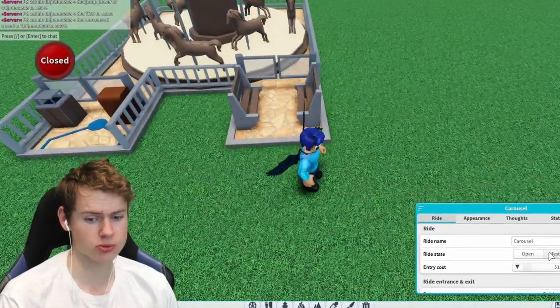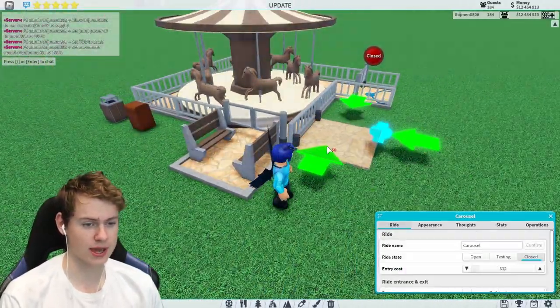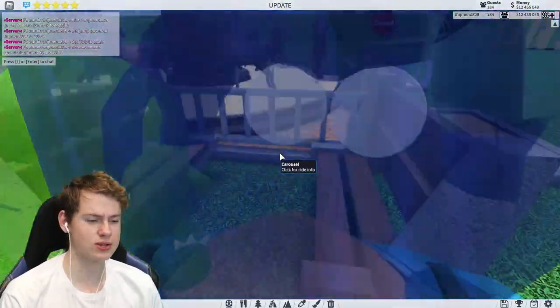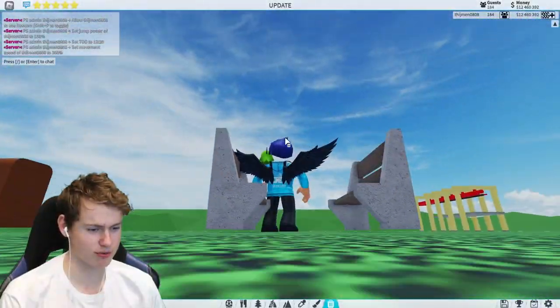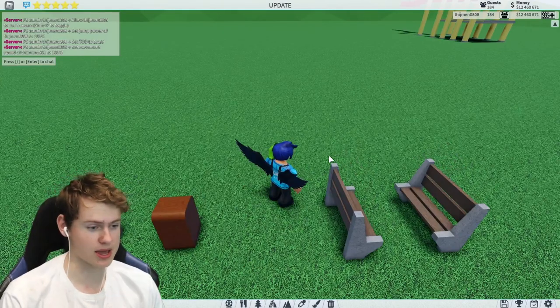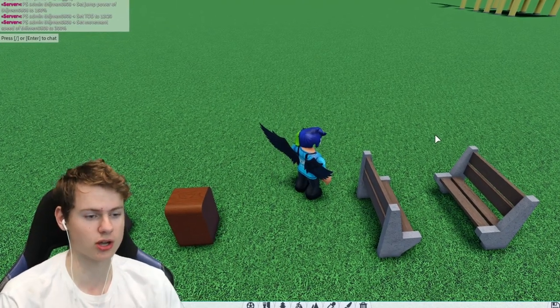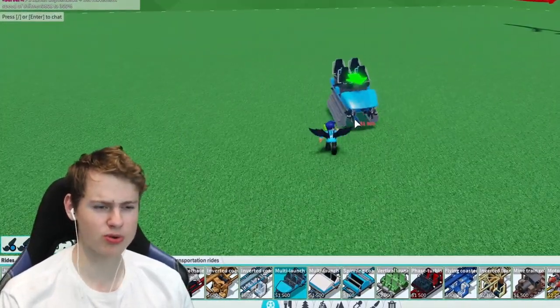What you then do is move the entrance and exit to where you want them, and as you can see you now have this placed there. Then you can delete the ride, and there you go — you just have floating trash cans and benches. They are floating a little bit, keep that in mind, but that's how you can place trash cans and other objects off-path.